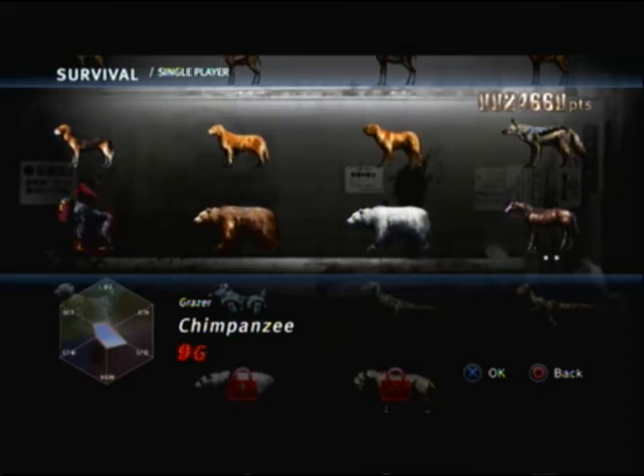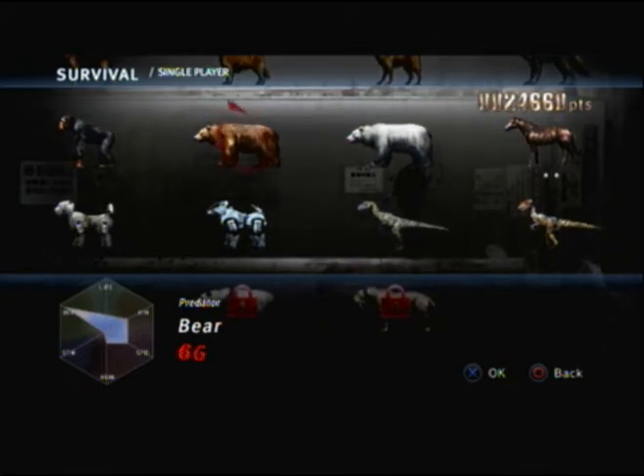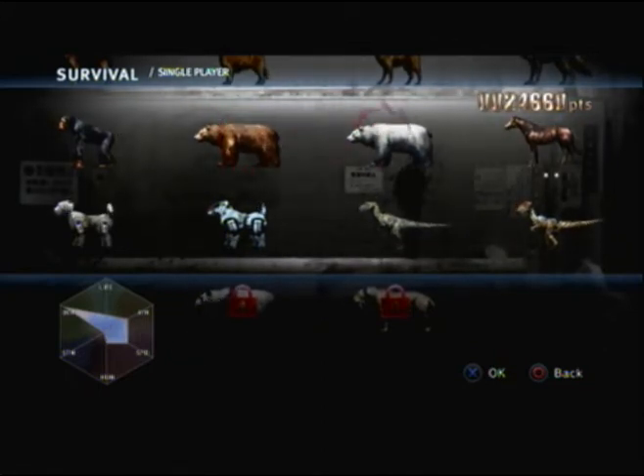Chimpanzee — I played for the first time yesterday. It sucks so much. Nine generations was actually in one run, until a panther decided to kill everyone. Bear — very slow, tank-like. Polar bear, which is pretty similar.